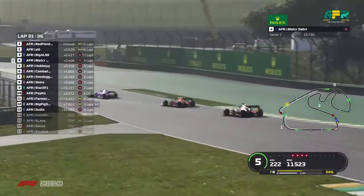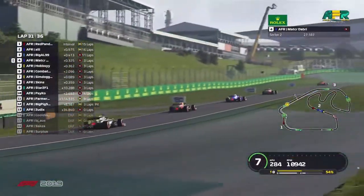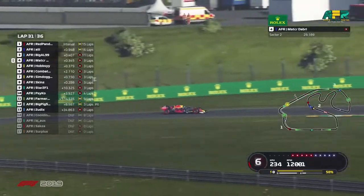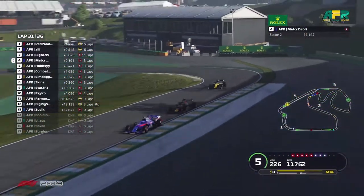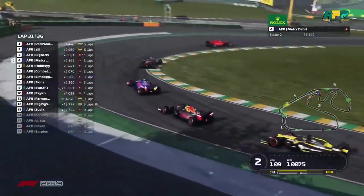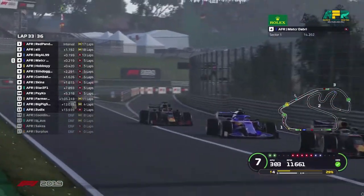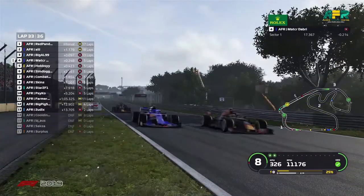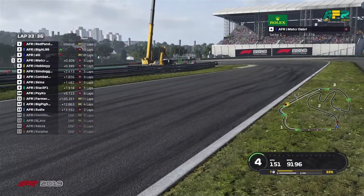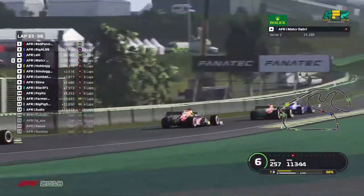First down to fifth, all within a second of each other. Red Panda and Ali doing a very good job to hold off the faster guys behind — faster because they're on fresh softs. Look how close it is between these guys. Ali is going to have nothing to defend with here. Big Al makes his presence known and makes the move. No love lost there.